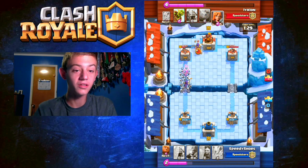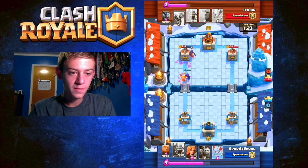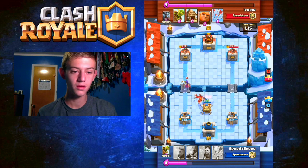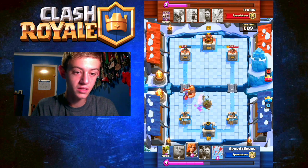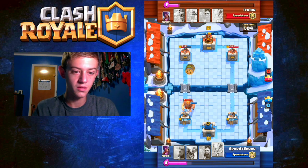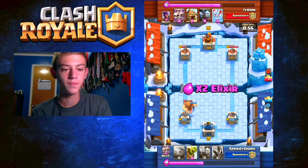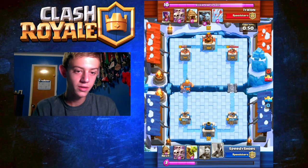He luckily didn't have Arrows in hand so I knew I could start a little push. He plays a Valkyrie — this is a really good Valkyrie placement. That's exactly what I was talking about: if you have a Witch, you want to put the Valkyrie right on top of it because it has a really good deploy time. This is the main push he's got going. If they have a Goblin Barrel you're going to be using your Arrows solely for that — just the most efficient use of it.